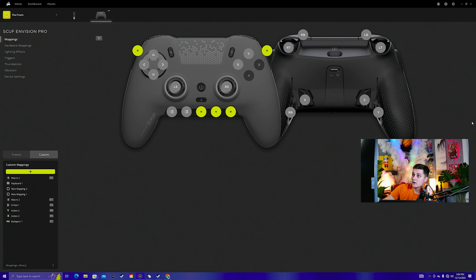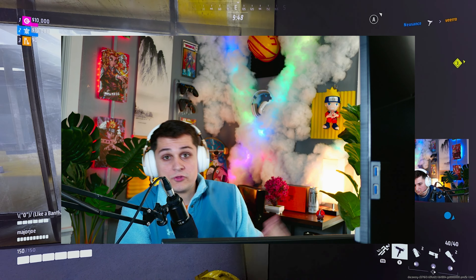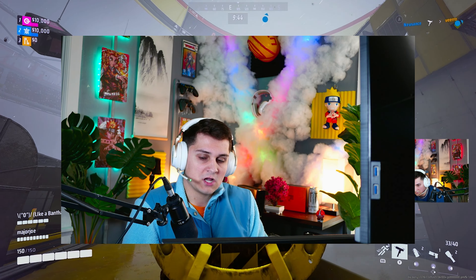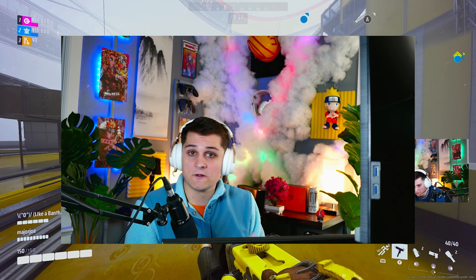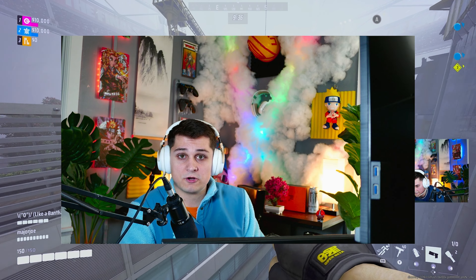I also want to throw in how I have all my buttons mapped. I use the new Scuf Vision controller with the software that lets me map anything to any button — that's how I have it set up. Hopefully that helped. If it did, drop a like and a sub. I'll be posting 30 kill gameplays with less than 10 deaths every single day, along with guides like this one. Let me know in the comments if it helped.